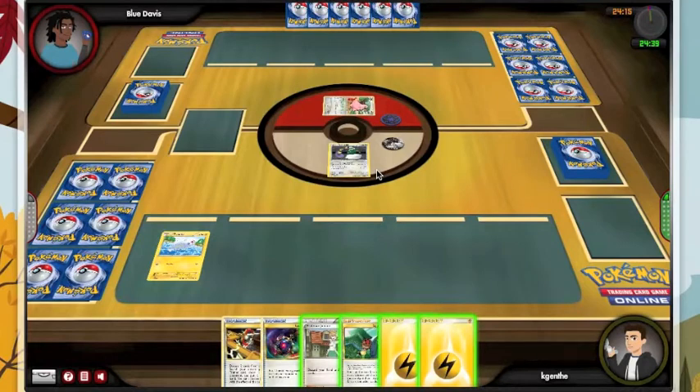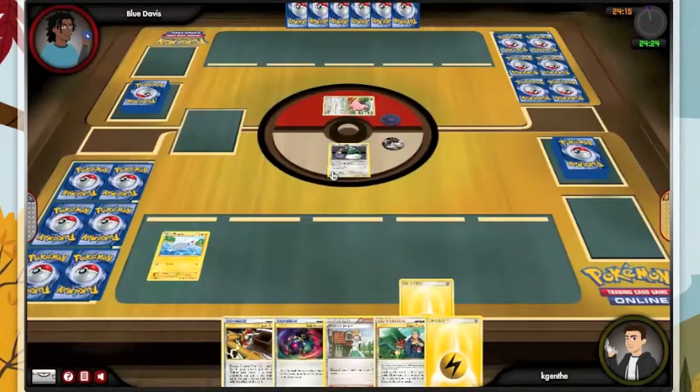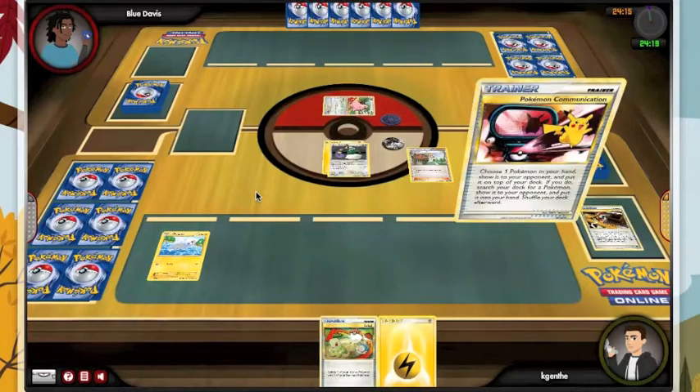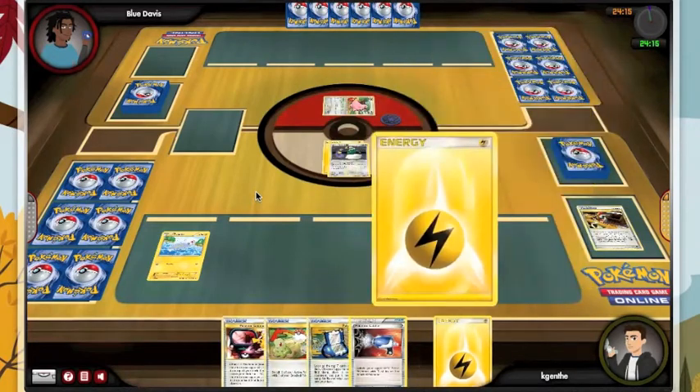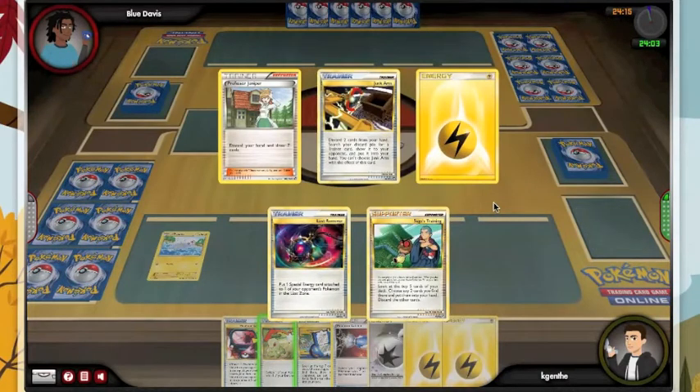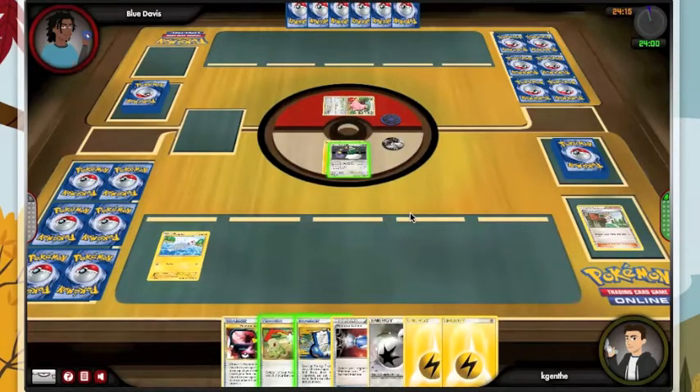We obviously have to Juniper here, but I'm not sure if I should Juniper both Lightnings away and hope I get a Double Colorless with my Juniper, or if I should just go ahead and attach the Lightning this turn, which I think I'm going to do. I did get the Double Colorless, but unfortunately I don't have any Pokemon here, no way to get one, so we're just going to pass.